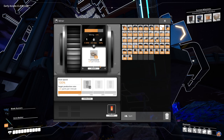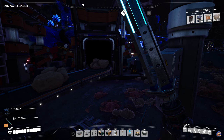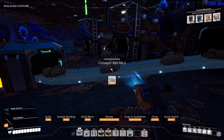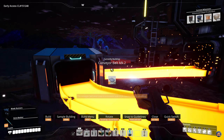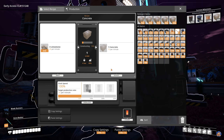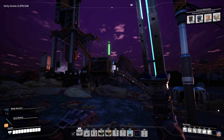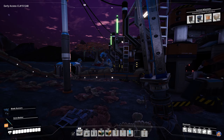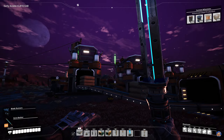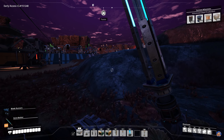This is a pure limestone node outputting 120 per minute. I should upgrade the belts, and actually I think I should do that right away because I'll get more efficient production of concrete here. I've got three constructors making concrete, which I didn't even consider - I'm not going to get almost 120 out of that miner, so I could have sufficed with one and a half. But I built three, and now it's done.